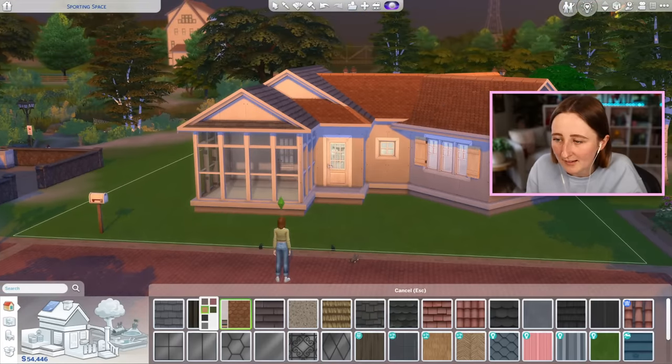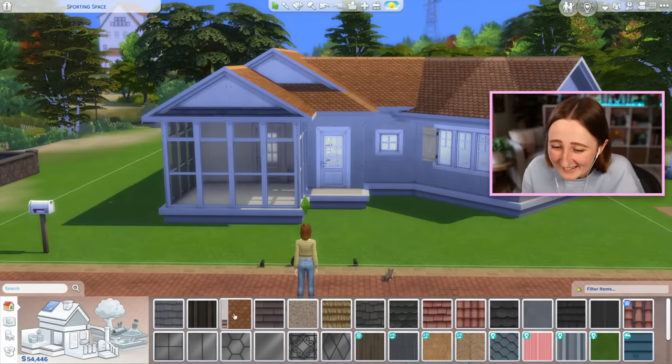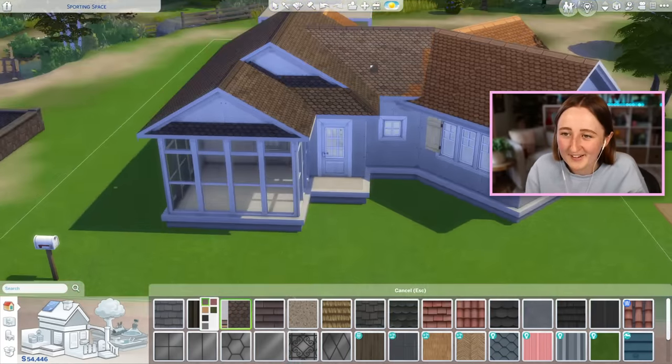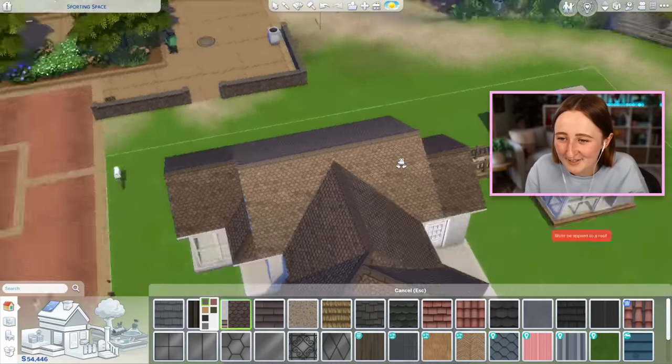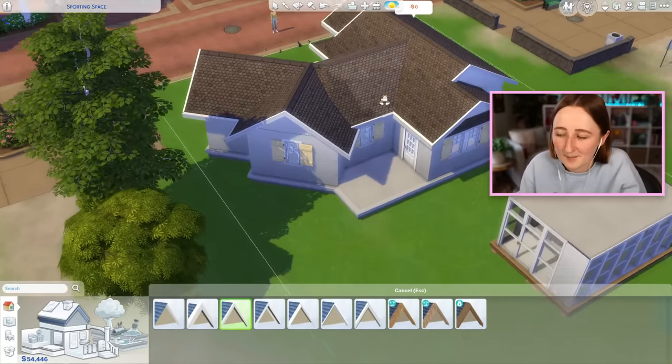We're getting somewhere now — before I was kind of worried because all I had was the patio, but this is actually gonna be good. I wonder what would happen if I use this yellow? No, that's genuinely ugly. What if you didn't use that yellow color, Kayla? I always use this roof texture, but it really is the best one — at least in my opinion.